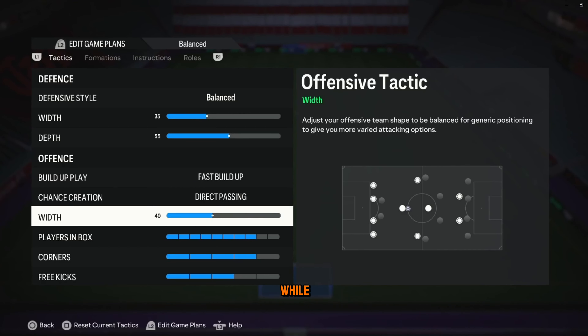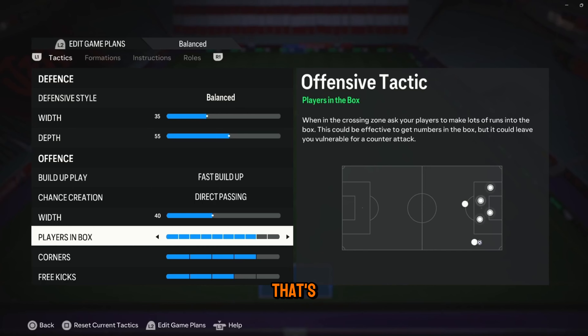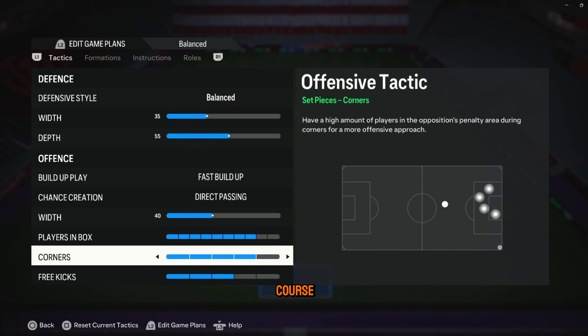You notice how your players just stand there while the other team is going straight through you? That's what you want for yourself of course. Width — just take these numbers down. 40 players in the box. Stuff them all in there.